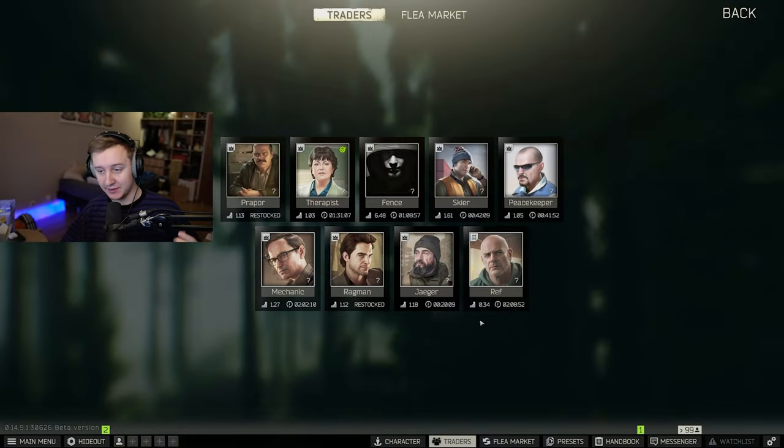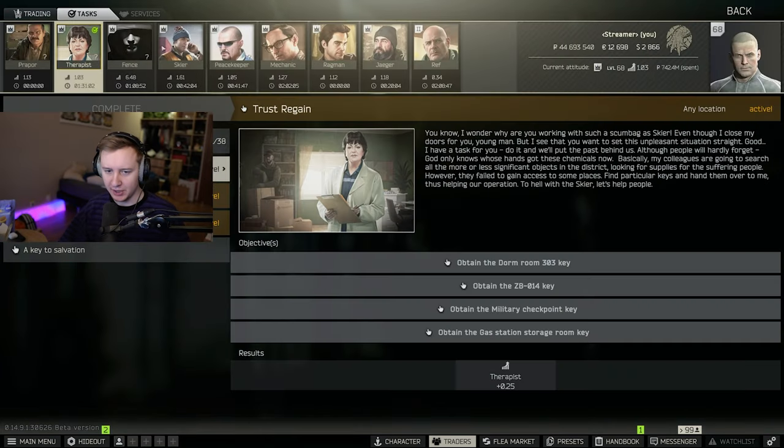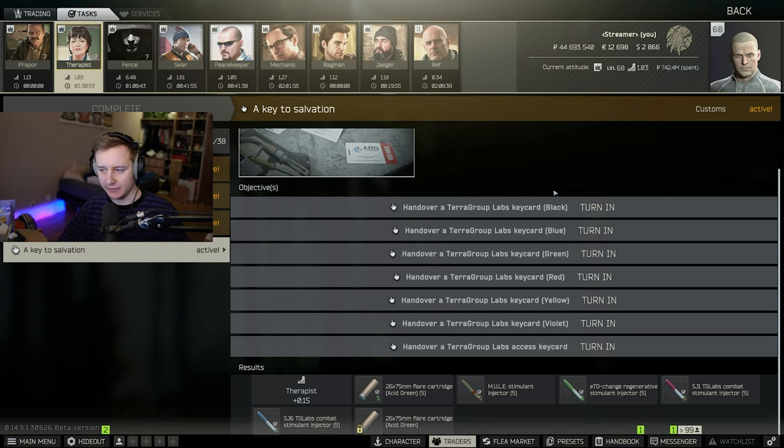Good day YouTube. There is a new event in Tarkov and I'll tell you everything you need to know about it. Whenever you open the game you'll get a new quest from Therapist. We go to Tasks — there is a new quest called 'A Key to Salvation.' We accept the quest and it tells us to hand in different colored key cards. It's a great benefit if you have a lot of rubles in your stash because you can buy some of those on the flea, though the price went up because everybody wants to complete this event. If you complete this quest you get an achievement — I don't really know how it looks like yet, but we're gonna do it in the video.